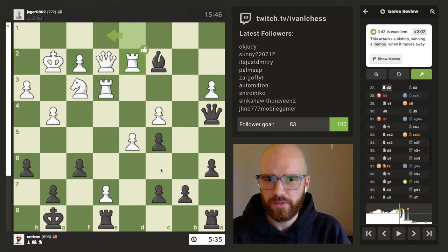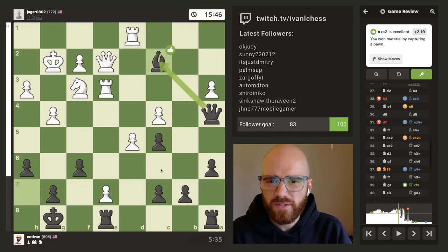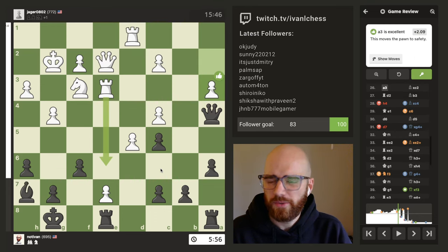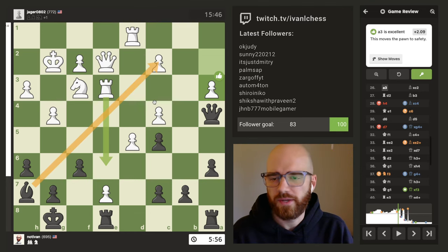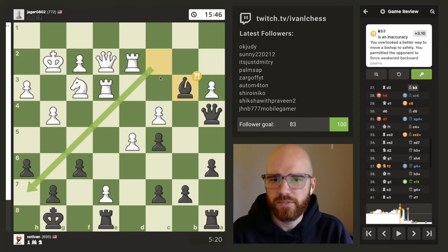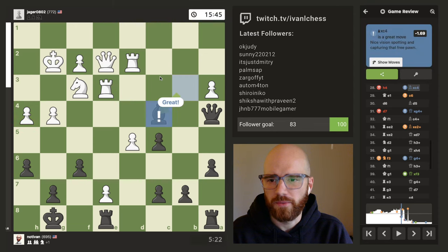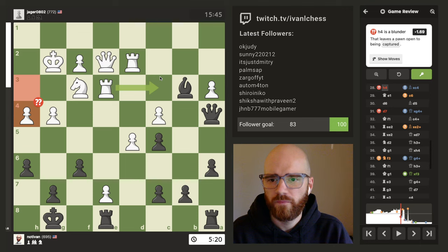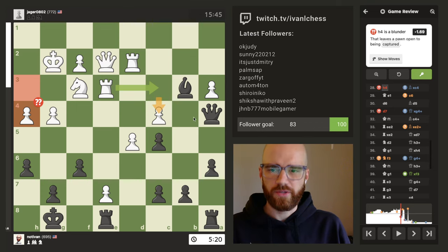This attacks the bishop, winning a tempo when it moves away. This wins material by capturing a pawn — I was really just looking for opportunities to try to even out the material count since he was up one. b3 is an inaccuracy — overlooked a better way to move the bishop to safety, permitting the opponent to force weakened backwards pawns. And this is probably the worst move — his first blunder.